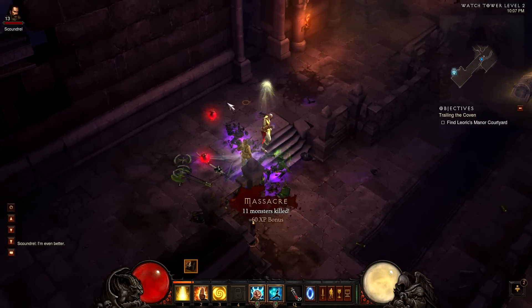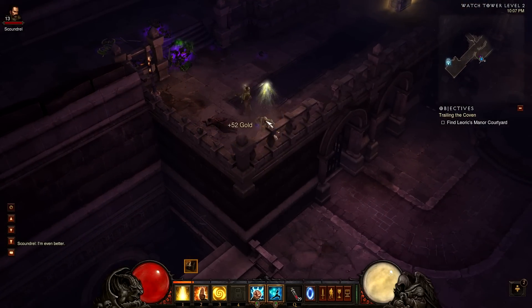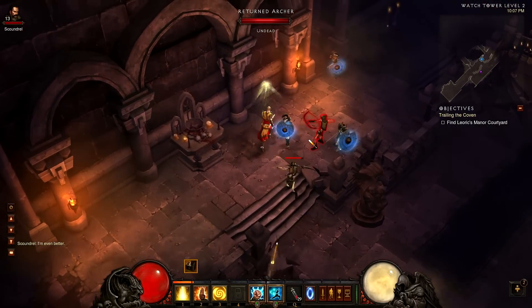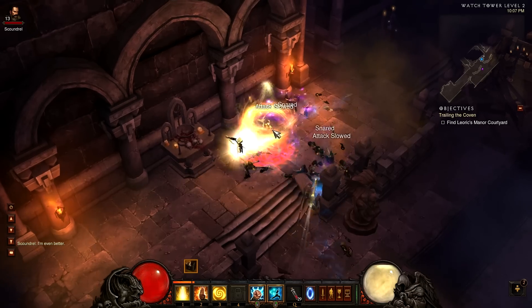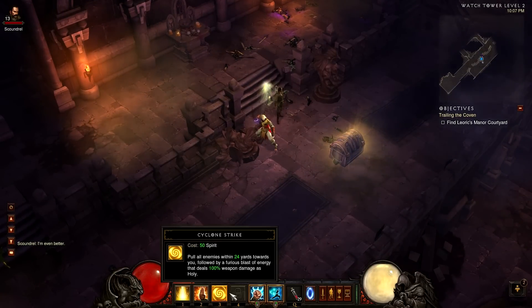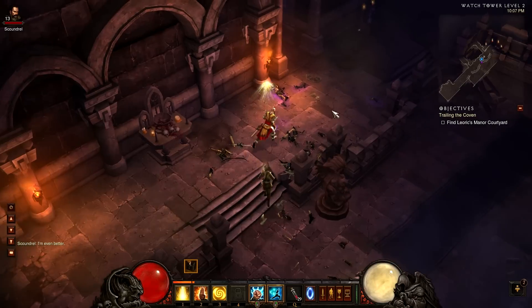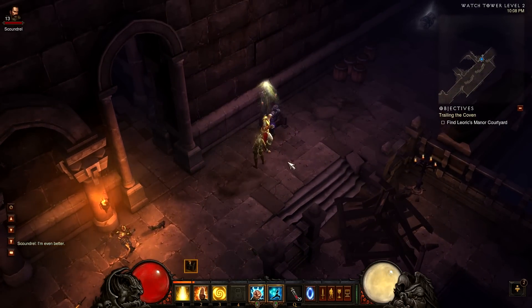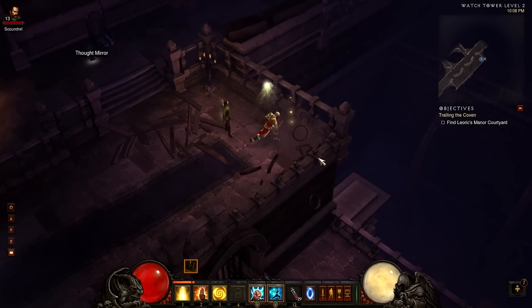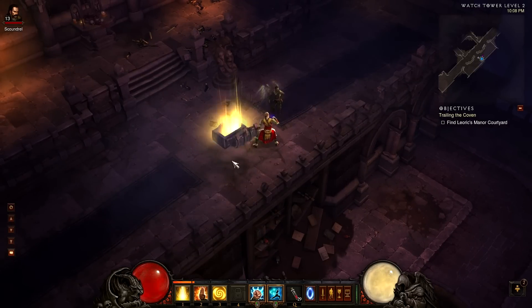Level up for the scoundrel! Here's a chest already — here's our resplendent chest. This is not a big area apparently. Let's try out Cyclone Strike — that brings people toward me, oh cool. So use Cyclone to bring them in, and then use Crippling Wave to beat the piss out of them, because it hits everybody in a circle around you. That is awesome — the Monk's got some good combos, man. He's all about combos more so than some other characters.